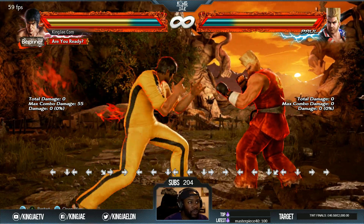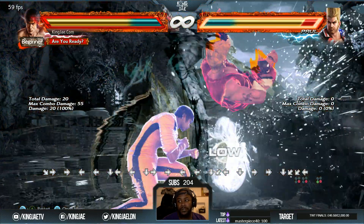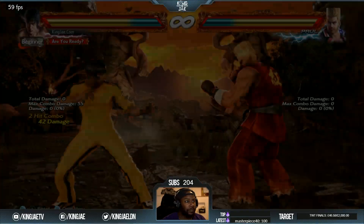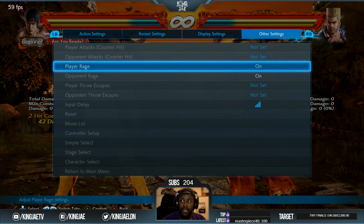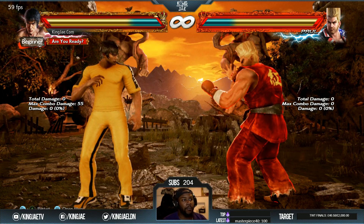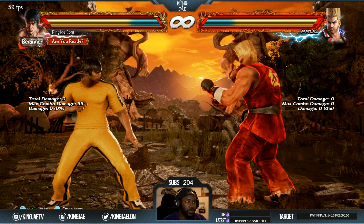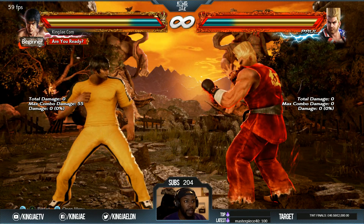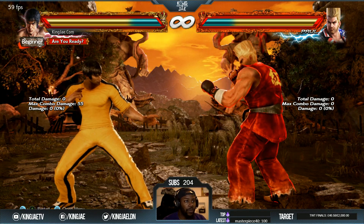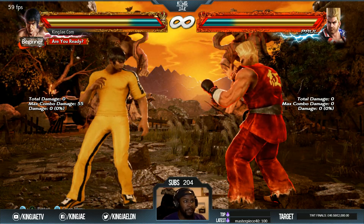His rage drive, down-back 4-3 plus 4, they increased the lower range of attack. And then on top of that, his new stuff — 4-3 and he's able to shift into dragon charge 2, with 4-3 back-forward — they also reduced the strength of the pushback on that move, so it makes it easier to land.